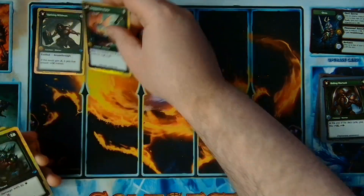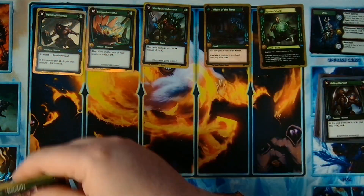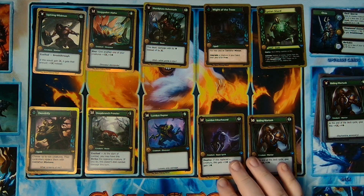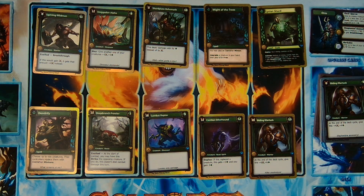Unfortunately this deck feels almost exactly the same as half the ones I've opened — a lot of my lists have had Stegalon, Alpha, Shard Plate Behemoth, Might of the Trees, Glycyon Shard. Dendrify has been in a couple. Overall there are a lot of vanilla creatures. Might of the Trees is interesting because you can play stuff for free. The binding isn't as exciting for me because I don't like stuff that depends on the end of the cycle — there's not a lot of board presence here to really get a lot out of that Combat Etherhound for the replacement.